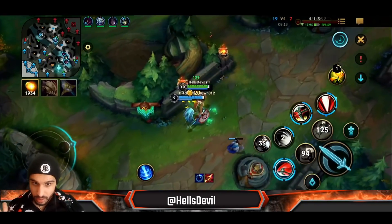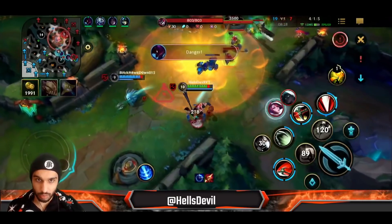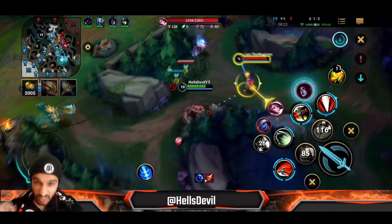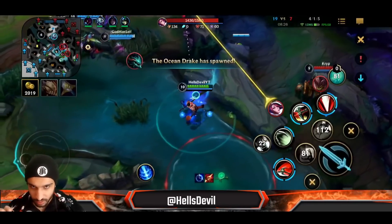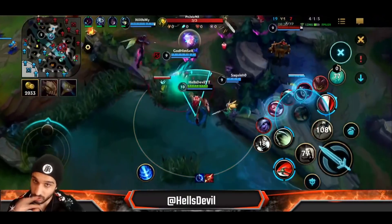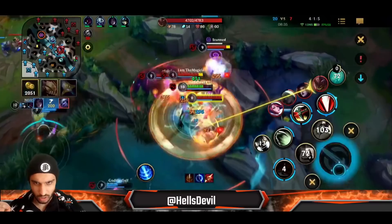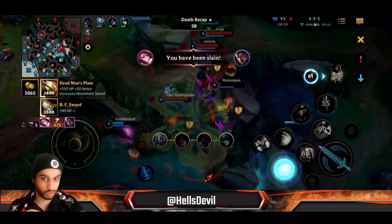Darius's ultimate makes him unstoppable. So if you have the opportunity to ult the enemy, you can wait and ult right when they throw CC on you. For example, if Morgana tries to root you and you use your ultimate right before her root lands — with perfect timing — you're going to dodge the root. The unstoppable duration is only about 0.2 seconds, but it's good to know.